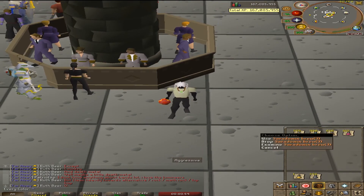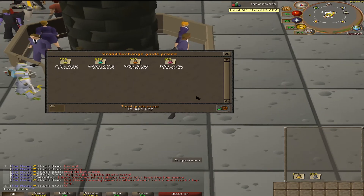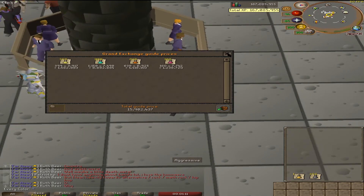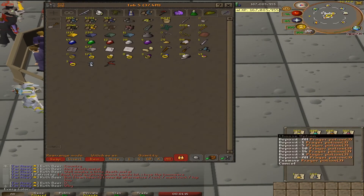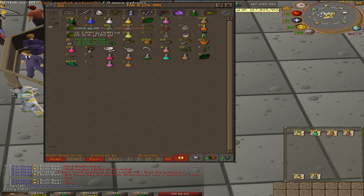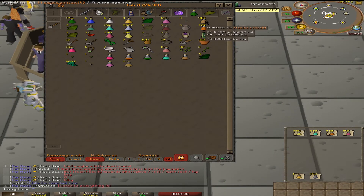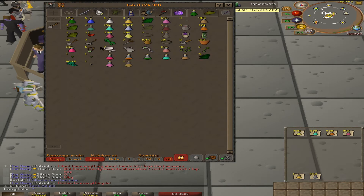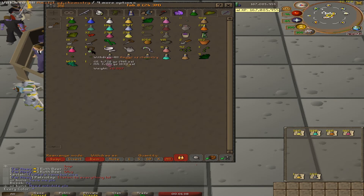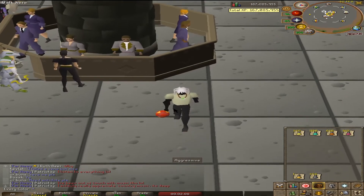These are all of the three-dose potions that I made. Wow — 15 mil! I hadn't even looked yet. Almost 16 mil! So we made Sara Domi, bruise, prayer potions, bastion potions, super restores. I also made 200 super combat potions and around 820 to 850 stamina potions. The whole time I was wearing amulets of chemistry — if you're not wearing these for high-level herbs, you're really missing out, because I probably made an extra 250k just from these amulets giving me an extra dose.